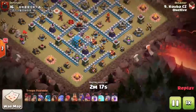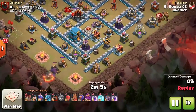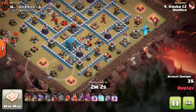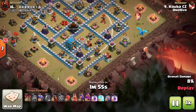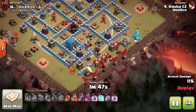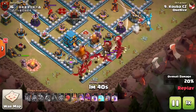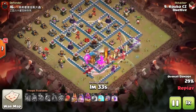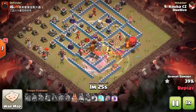Next, Kuba CZ funnels differently — not using heroes. On the bottom side there's a bowler-bounceable mortar he takes out with just one bowler, a cheap funnel without risking a hero near the CC. On the other side an e-drag with balloons takes out a tesla and archer tower. Dragons are started with a lava hound going into an air defense. The king then clears outside trash, staying out of CC range, keeping dragons centered toward the infernos.